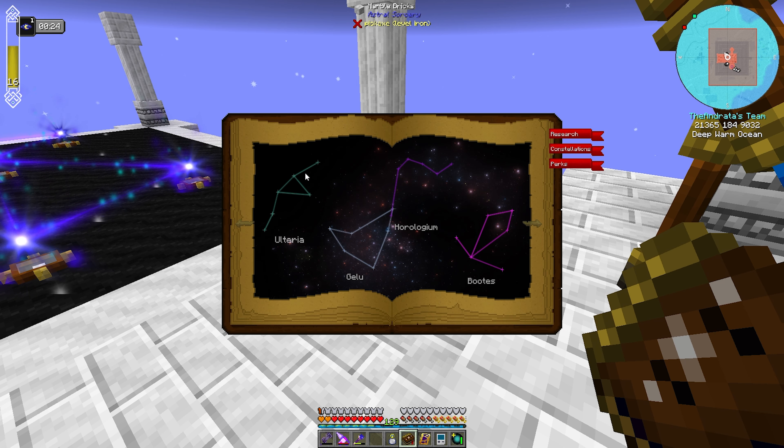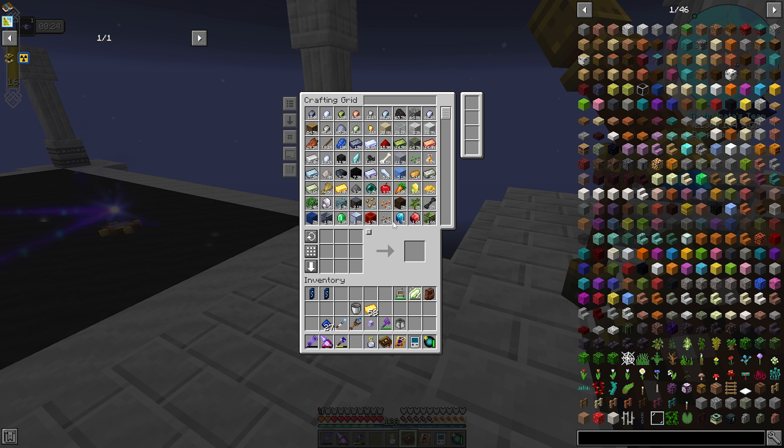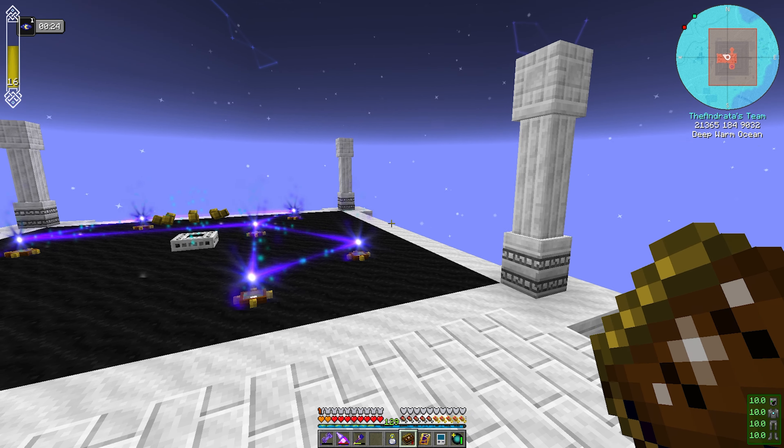How frequently this occurs is based on the amount of starlight channeled into the ritual. So what I have been doing is growing crystals in the hope to get a focus of boots. I finally got one and I've been building up perfect crystals. This is a purity two, shape three, ritual effect three, focus of boots crystal. You can't get much better than that. I also have a purity two, shape three, collection rate three.